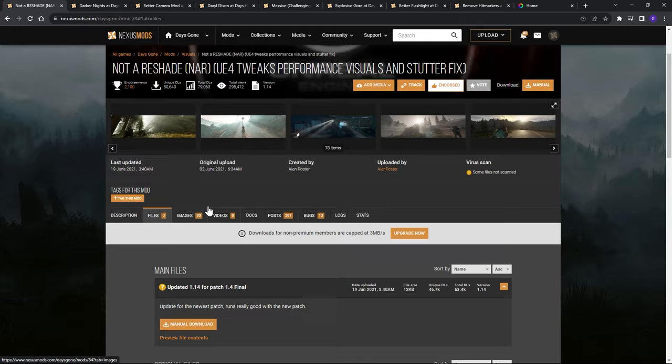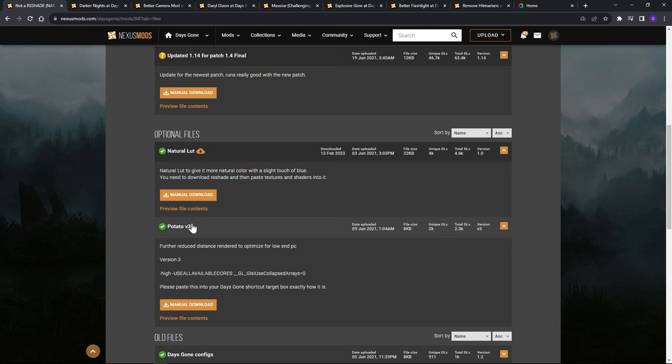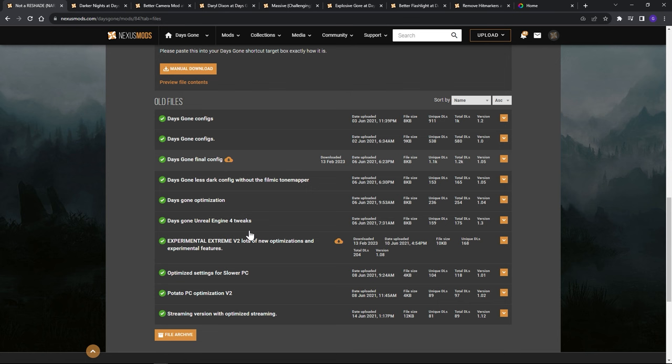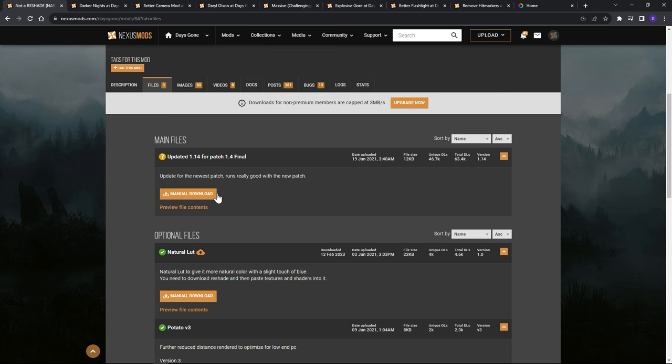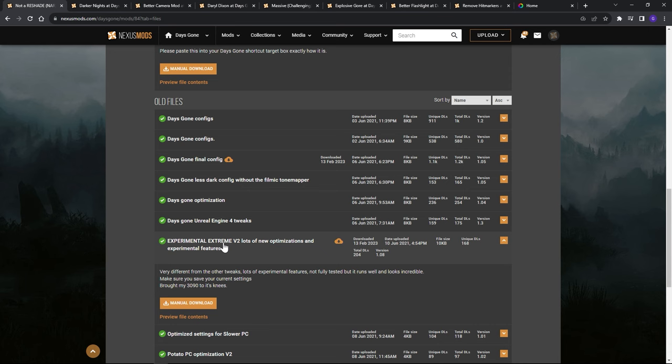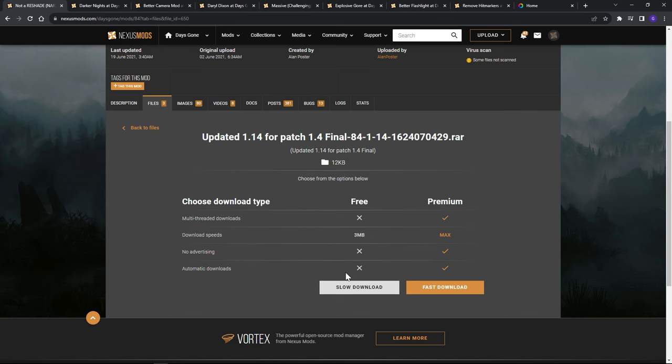To get started, let's download the NAR mod. There are many options to choose from. If you've got a slower computer, there's a potato version which reduces render distance and optimizes for low-end PCs. In my showcase I used the experimental version which had higher ray counts, but we're going to use the latest final patch version since that's what most people will want. There's no reason not to use the experimental mod either, so let's just download this one.